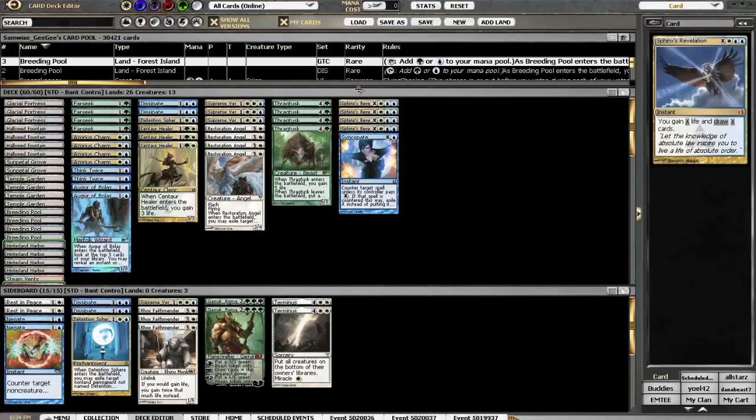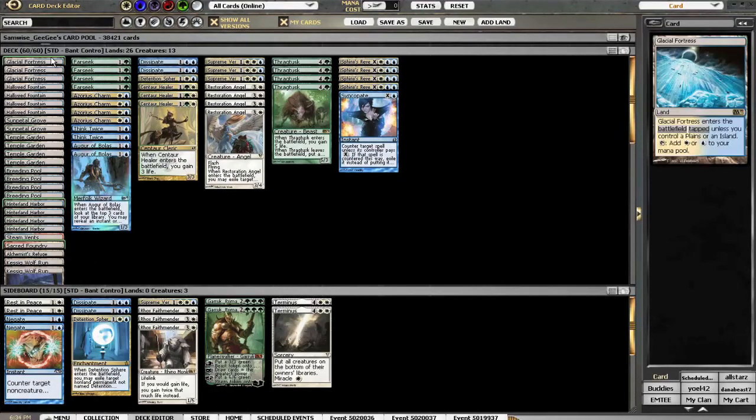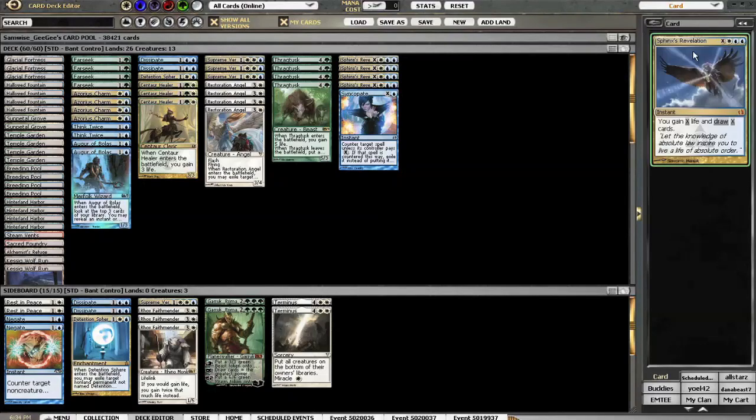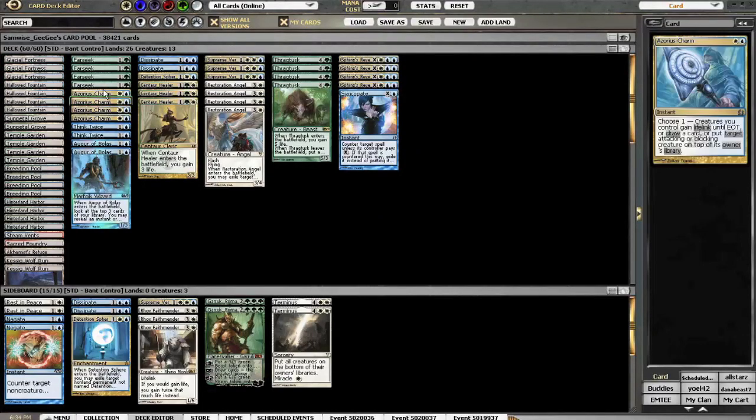Hey guys, it's been a while since I've recorded a video. But after the Pro Tour coverage, I watched Datora Top 8 with a Bant Control list splashing Kessig Wolfrun. It's pretty much up my alley. I've had an affinity for Bant Control since Cuneo and Reed both played it quite a bit before in Grand Prix's and Star City events. To see what's going on with her list, I made a few changes but it shouldn't impact the deck too significantly.